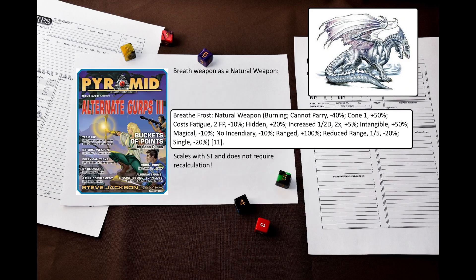The only thing left is the breath weapon. In D&D, white dragons breathe out a cone of cold. In DF, a dragon can breathe out a cloud or a 1-yard wide cone that deals thrust damage. This gave me an excellent idea: what if I built a breath weapon as a natural weapon instead of an innate attack? The article itself has this as an example. I really like the result. First, it actually scales with Strength, both in terms of damage and range – so if the dragon is buffed or weakened, it will also affect the breath weapon. Second, and most importantly, this ability does not require recalculation. I can use it on a small, medium, large, or gargantuan dragon and it will cost the same. I can even create several pre-made breath weapons to just copy and paste onto stat blocks.